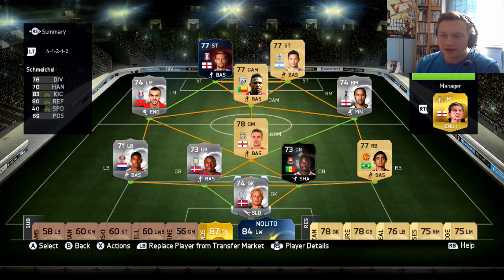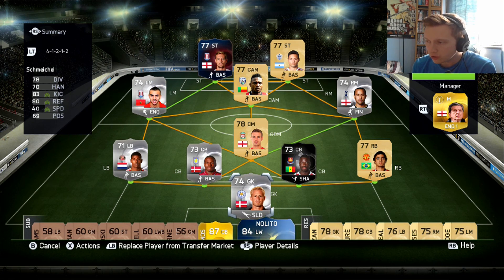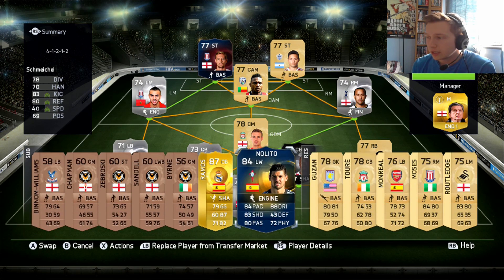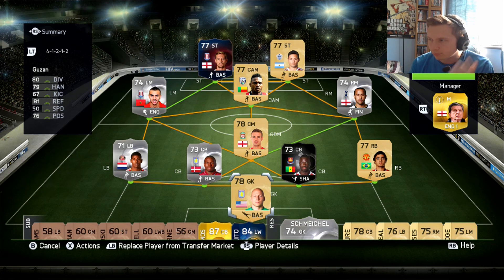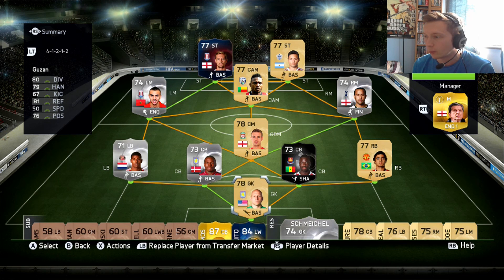We've got five upgrades to apply. I know a lot of you are going to be a bit miffed that I've done it that way, but if he hadn't been absent in the second half I would not have scored those goals. We managed to get five and now we're going straight into the non-rare gold section of this team. First player to give way is Kasper Schmeichel — he will give way for Brad Guzan. A couple of these were just whatever was left in my club from previous projects. Just Brad Guzan will do the job for now.